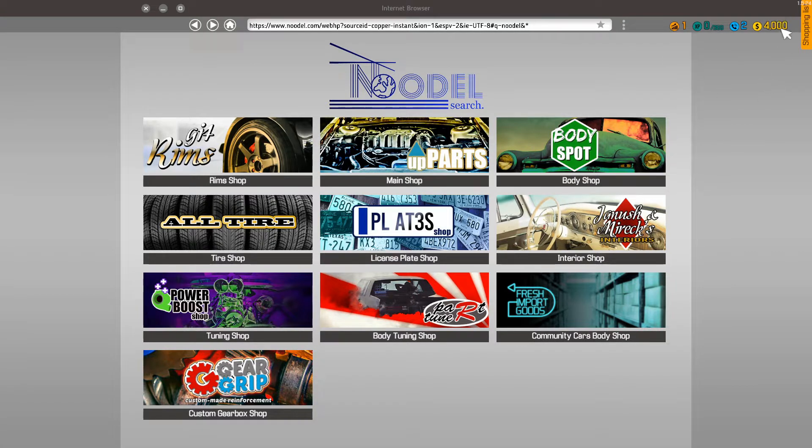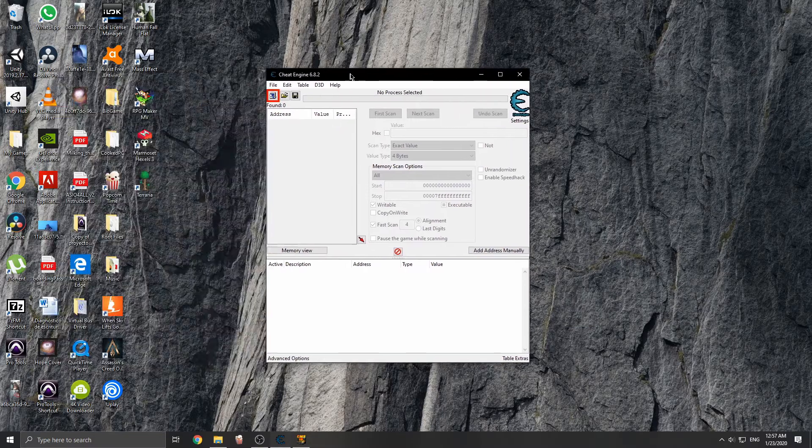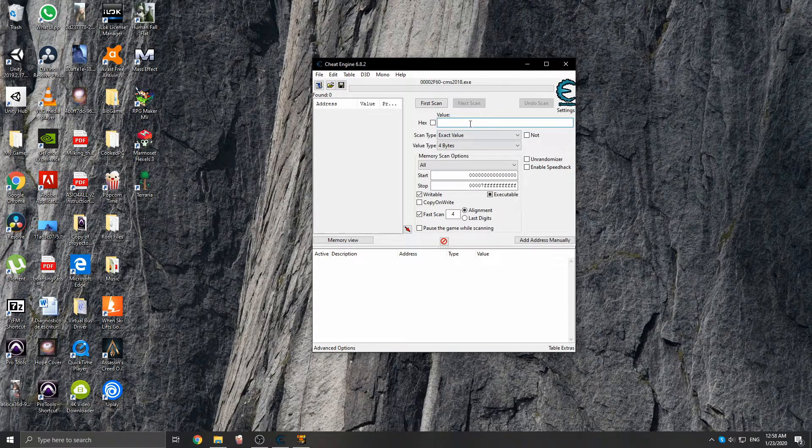So what we're going to go ahead and do is take this number and just write it down somewhere. Now we're going to get out of there. Here I already have my Cheat Engine open and ready. You would go here and select the game you're going to cheat on — in this case, Car Mechanics Simulator. We're going to put the value of 4,000, which was the amount of currency I had in the game, go to exact value, four bytes, and then hit first scan.